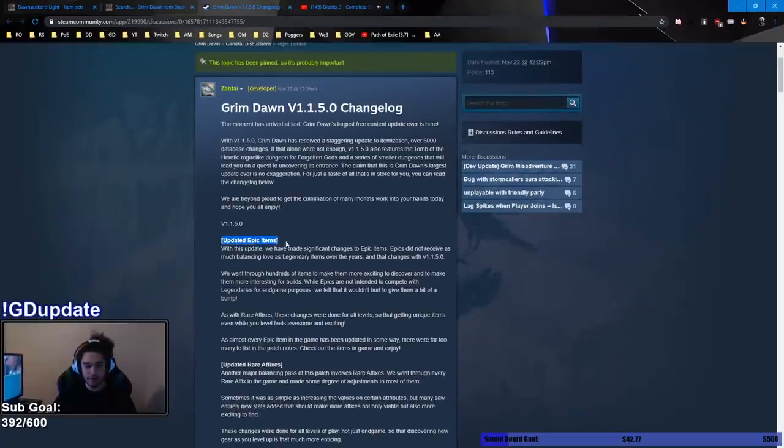TLDR, they have updated every single epic item in the game. There are a lot of epics. Epics were best in slot in certain equipment slots, like rings, for a lot of builds, so this was really nice. This also makes the progression of Grim Dawn feel a lot better because it doesn't feel like you're as punished for not having legendaries, because epics have been boosted up in power.